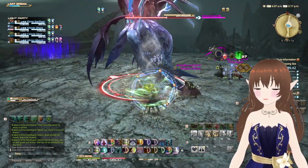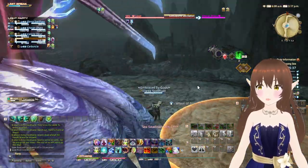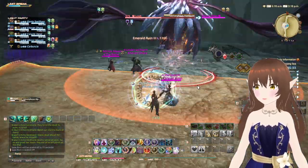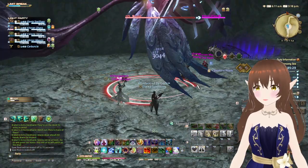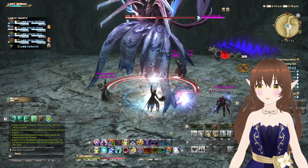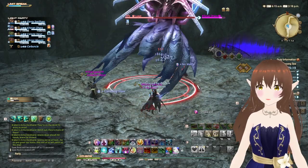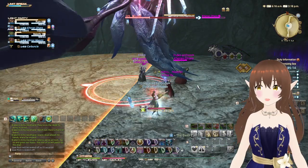Summoning Garuda. Swallow's Hole will make it so you go into the middle - just run out to where it's safe. Half of the arena will be covered up, so get to the safe spot, and just continue your fighting. Again, move to the safe spot when needed.